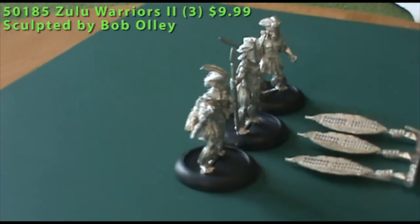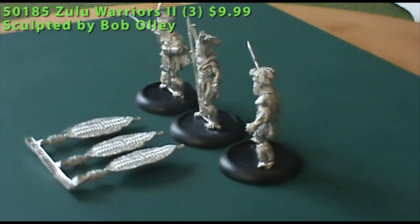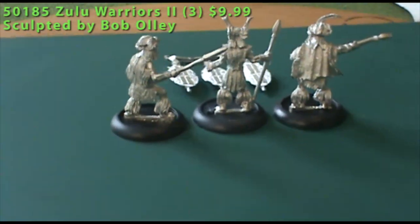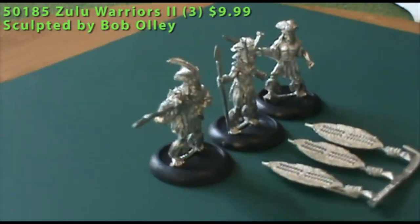The shields come as separate pieces that are cast on a sprue by themselves. You'll have to clip each one off and then put it in place on the figure. As you can see in the video, each guy needed a little bit of bending back into place of their spears — they're sticking out, so they're a little prone to getting bent in the blister pack. There were also some visible mold lines on the figures.